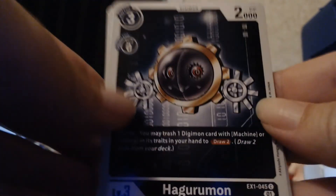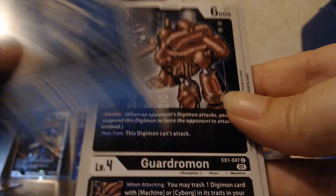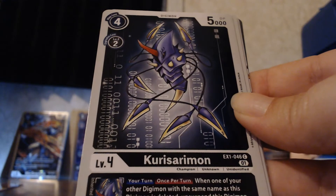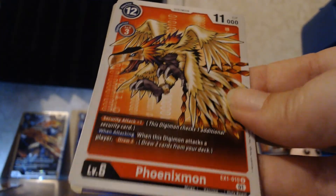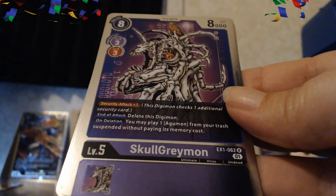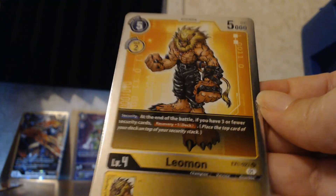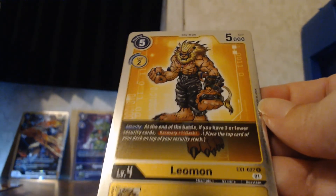Pack three: another Hagurumon, another Demidevimon, a Tinomon, XV-mon — XV-mon is a cool-looking Digimon. Kurosarimon — I've never heard of that one, must be one of the newer ones. Greymon, another Lilymon, Phoenixmon which is an uncommon and is Biyomon's mega level. SkullGreymon is another one of my favorites — he's just so cool. And Leomon! I think Leomon's a fan-fave. I actually have a keychain of Leomon, so this makes me happy.